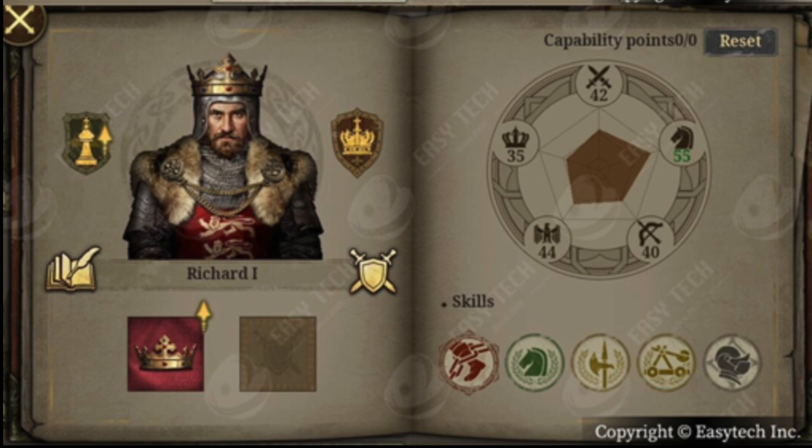Below, next to the name Richard I, there is a book with a pen — this must be diplomacy, so there will be diplomatic information. And then the weapon must be the soldiers that you can lock. Every general can carry three soldier units with him. Then we see the special slots, which must be slots for unique items.